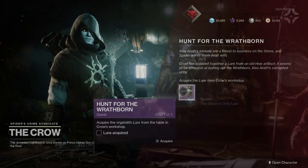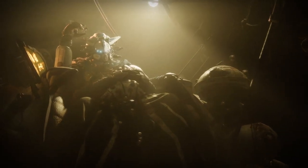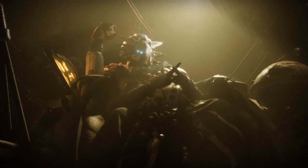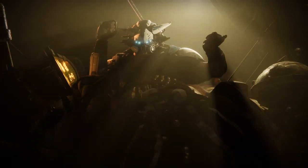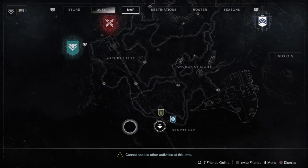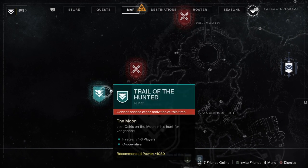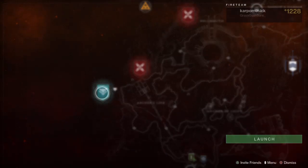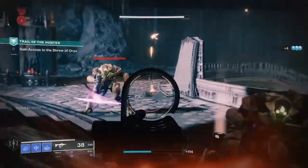Today I'll bring you a full quest guide for the Hunt for the Wrathborn. To kick things off, we have a brand new story mission in order to kick off this quest line that will eventually lead you to the Spider. First thing first, head over to the Moon — we're going to have this quest called Trial of the Hunted, which is where we're going to start this quest line to get our hunts.